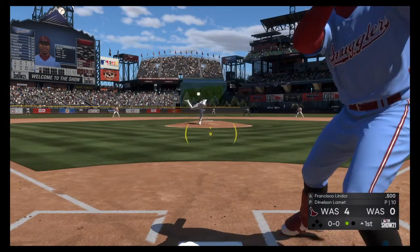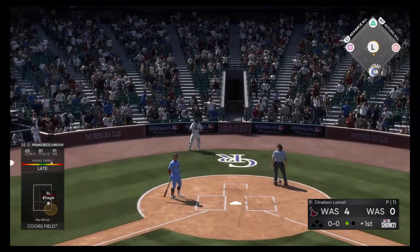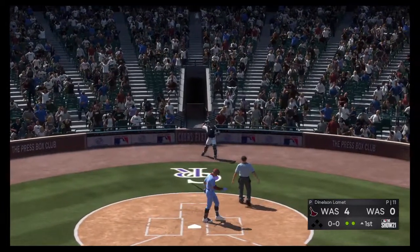That will bring in the switch-hitting Francisco Lindor. A pitch popped up — should be enough room for Perez behind the plate, and he'll stay with it to put it away. They get their man for the second out.